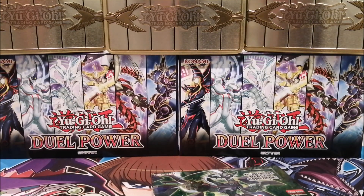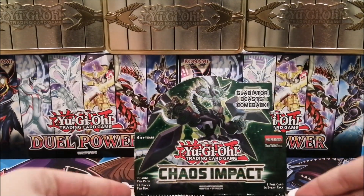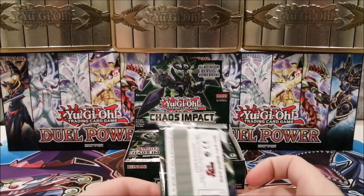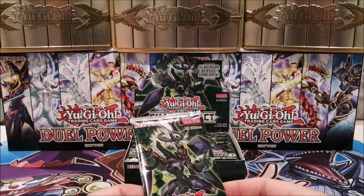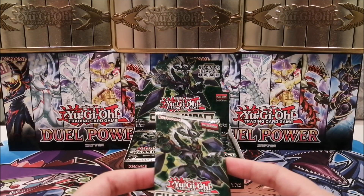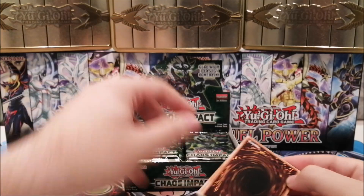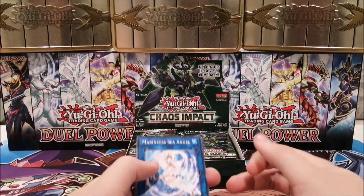Gladiator Beasts are an archetype that some love, some hate, and some love to hate. I didn't like them back in the day because I didn't play them, but I enjoy the concept now that it's not meta anymore. There are also new cards for the Dream Mirror archetype and new support for the Unchained archetype, which sounds pretty cool. There's also stuff for Cybers with Dark Fluid, Firewall, and the new Marincess support that came out as promos.